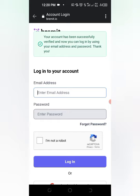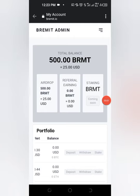I clicked on it and it says: 'Your account has been successfully verified. You can now log in using your email address and password.' So I'm logging in right now. Guys, this is it — the account has opened. This is very legit. I've received 500 BREMIT tokens, which is actually 25 USD, since five dollars.